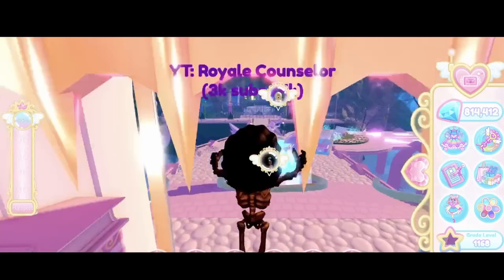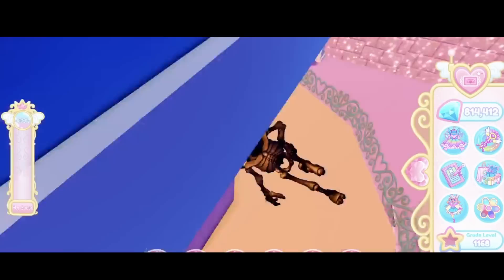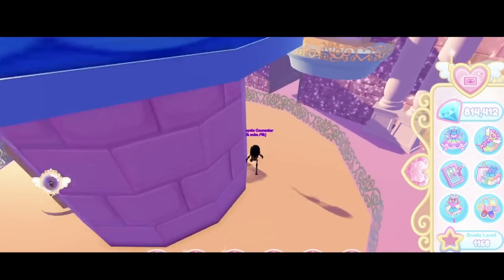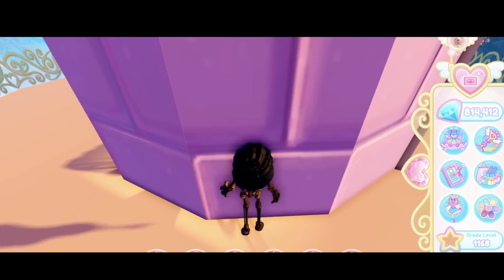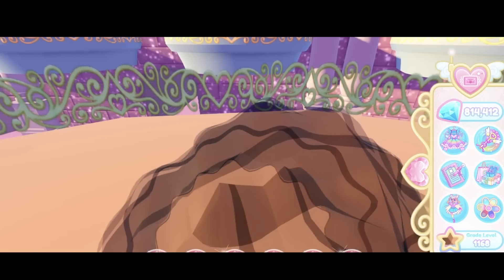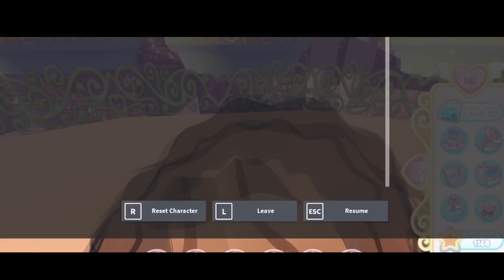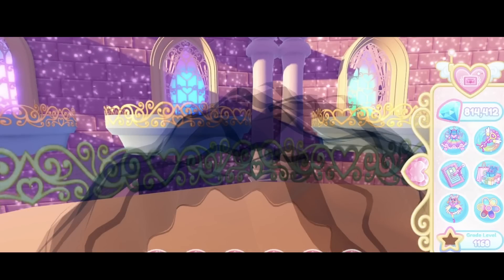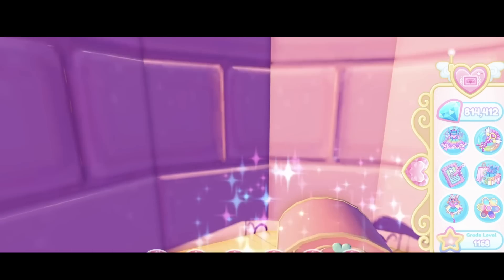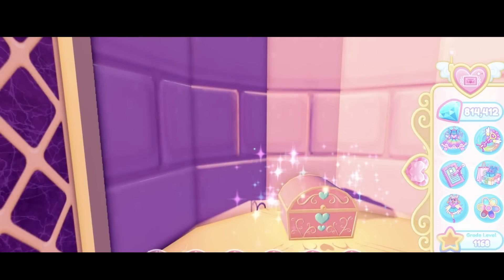For the first method, you have to go behind the wall where the chest is — the chest is right here. You need to activate shift lock. The way to activate shift lock is by going to settings and turning the shift lock switch on.